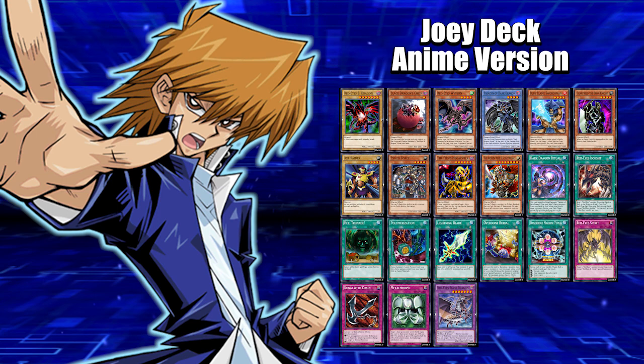Then we got Dangerous Machine Type-6 — a very chancy card, but this is Joey Wheeler. Basically, during each of your standby phases you roll a six-sided die, and depending on the roll you get a different effect. I tried this out and got lucky a couple times — I was able to either draw a card or pop something. It's a pretty fun, cool Joey card and it can come in handy if you get lucky, which is what Joey does.